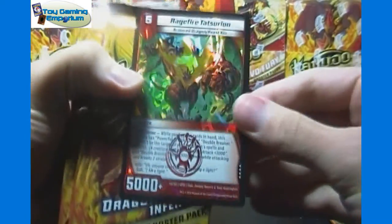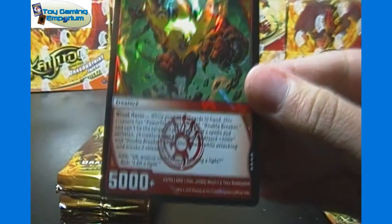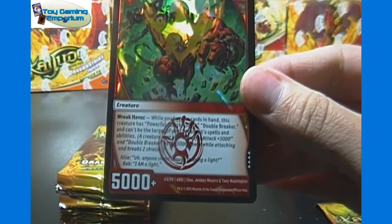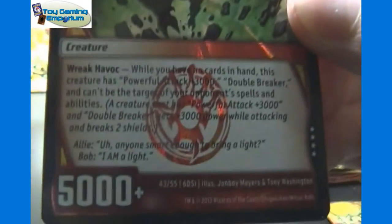Just checking for the loose card — there it is, and it's Ragefire Tatsurian. That is a very rare, not a bad pull at all, with Wreak Havoc. You can pause there and read the ability if you so choose.